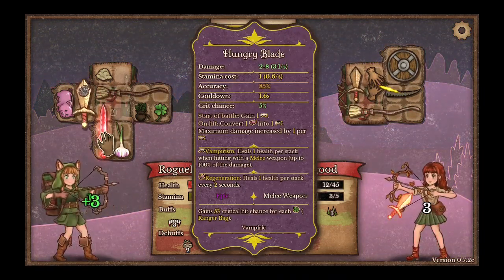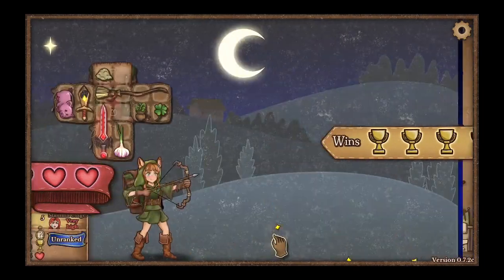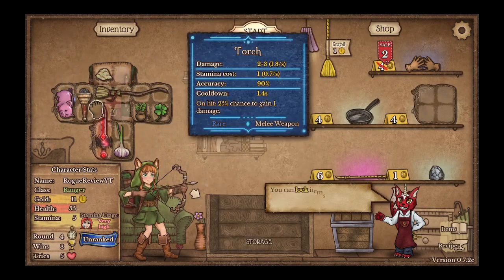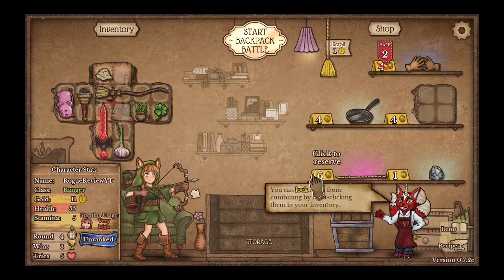Oh, that's a legendary. So I have 3 vampirism, I heal a bunch — 3 per hit. Okay, that's really good. So this uses how much stamina? 1. I won though. What is this? I don't know what just happened. Torch. What the hell even happened? I don't know what happened.